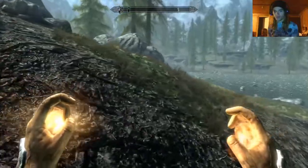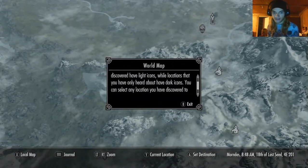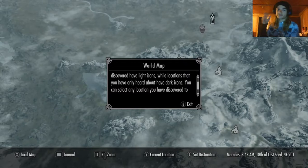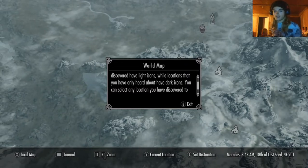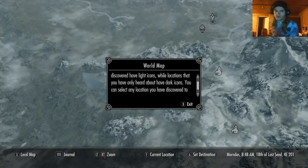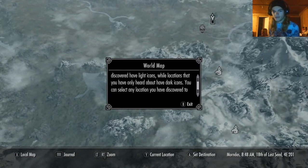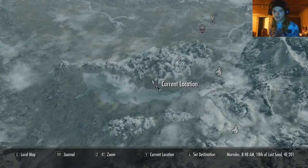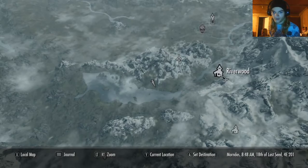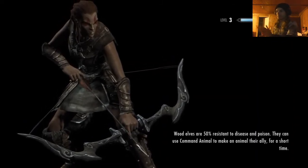I don't know if there's a way to open up a full map. Oh wait, there is. On the world map, locations you have discovered have light icons, while locations you have only heard about have dark icons. So if something is more solid-looking on the compass, that means it's somewhere we've already been. If it has a faded, not-as-solid icon, that means we just know the general direction it's in and haven't been there yet. You can select any location you have discovered and fast travel to it — oh thank god, I didn't know that. So that's the Bleak Falls Barrow, that's where I am. We were way off from Riverwood. I'm glad I didn't take the long way there.